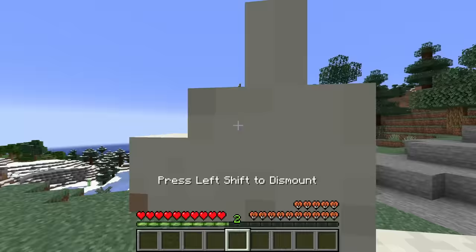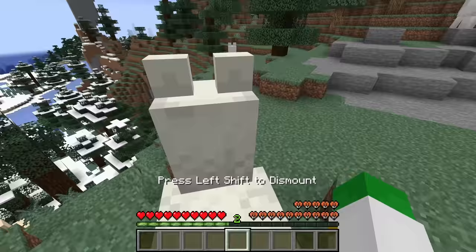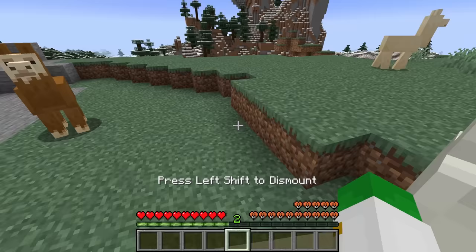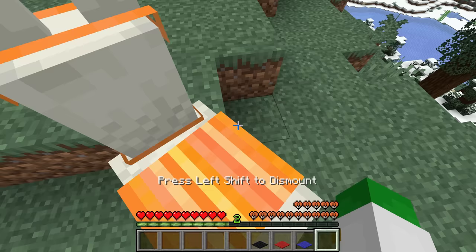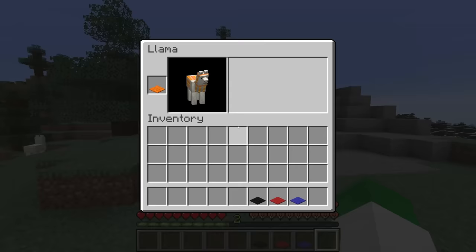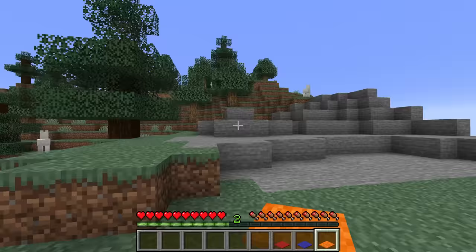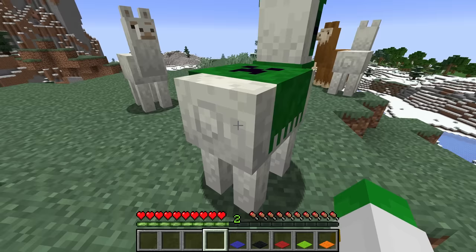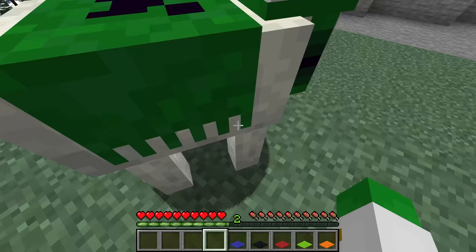To tame a llama, you don't need to feed it food — you want to ride it. Right-click on a llama, get on it, and it'll eventually buck you off. Keep right-clicking and riding it until those smoke particles become heart particles. You can customize a tamed llama with different colors of carpets. With the black carpet it has an interesting texture; with blue carpet there's yellow and blue on it. Certain carpets like the green one actually have a pattern — this one has the creeper face on it.